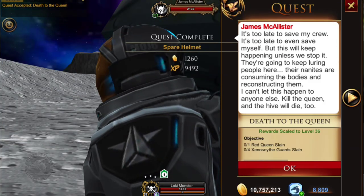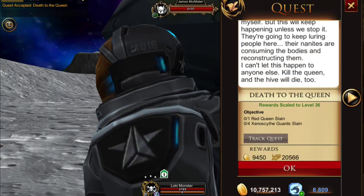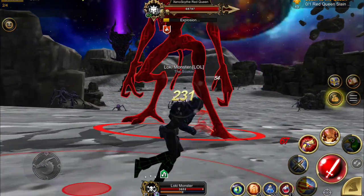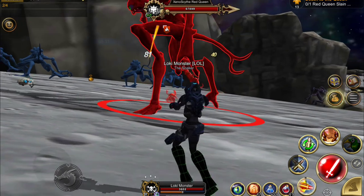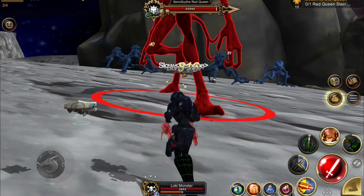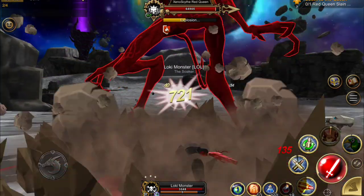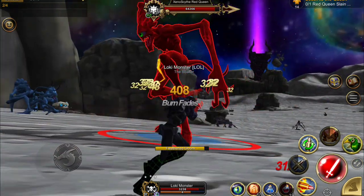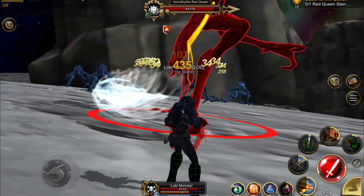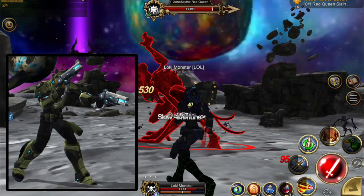Now it's time to kill the queen and four of her guards. This is the final quest and it will unlock the title 'Lunar Explorer' when you complete it. I ended up having to face off against the queen solo — she is tough and it took me about four minutes. I purposely pulled her away from the guards. Normally this is the best spot to farm: sit here and kill the guards and the queen. There should be tons of people farming here; I just ended up in an old instance that most people had left.